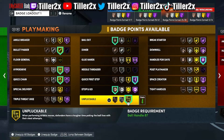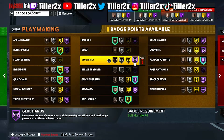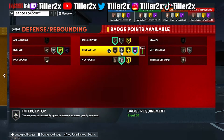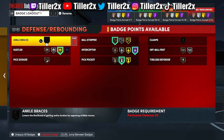I'm going to be running silver Sniper probably the entire year on this build. For defense, make sure you guys have Hall of Fame Interceptor — probably the best defensive badge you can run in this game. Hustler on gold, Ball Stripper, all that good stuff. That's what we got for all the badges.